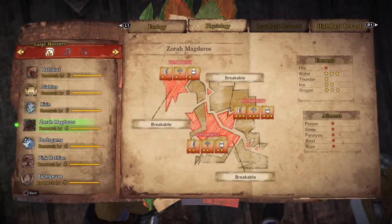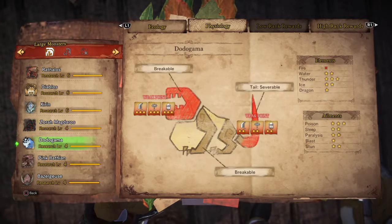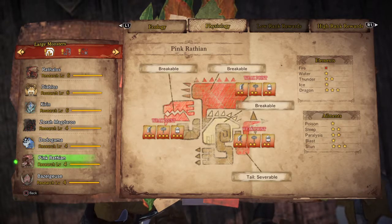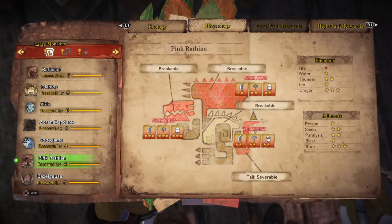Azorah Magdoros has 3 weak points and is weak against water and dragon element. Todogama has 2 weak points and is weak against thunder — it is also good to use poison. Pink Rathion has 3 weak points and is weak against dragon element and stun.